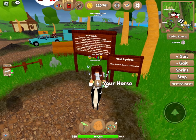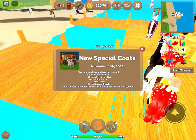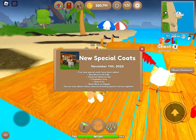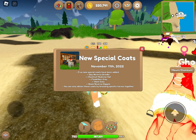Okay guys, the update just came out — I'm so excited! So we have the bay reverse brindle, chestnut medicine hat, flea bitten gray, steel gray, and black reverse dapple. You can only get these by breeding specific coats, so we need to find out what those are.